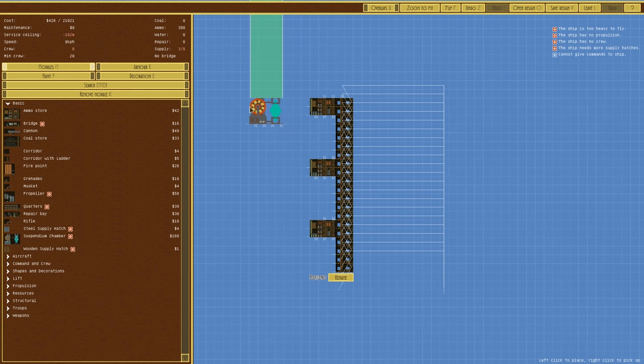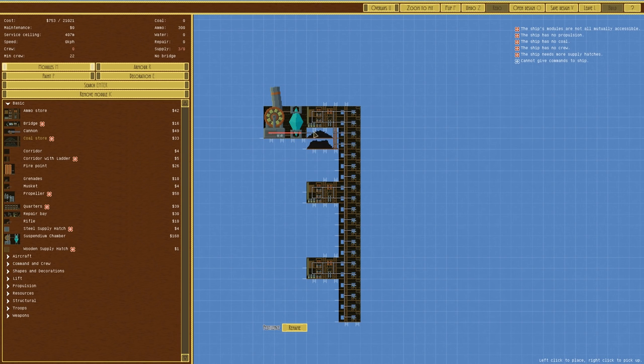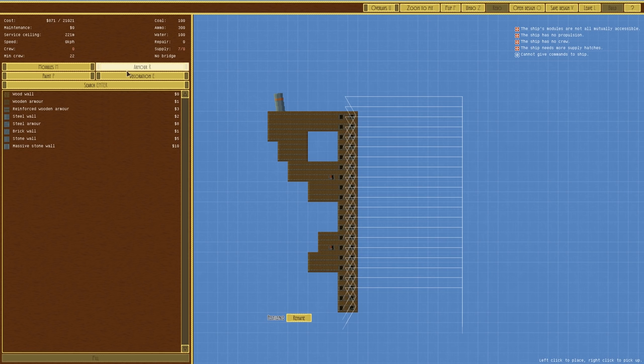The suspendium chamber has to go there, can't really go anywhere else. A double connection like that should be fine. Then a fire point there. Currently service ceiling is 221 meters - already quite low, considering we're probably going to put some steel armor on it, which would make it drop to around 75.